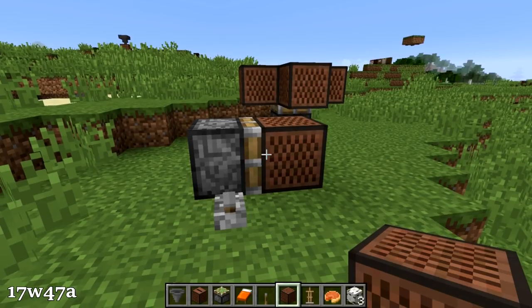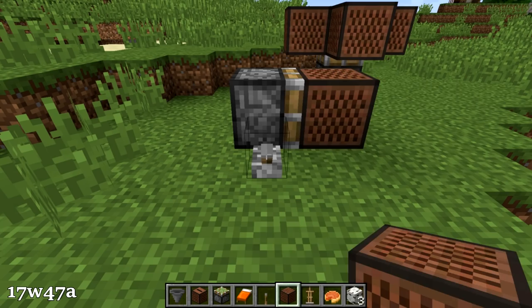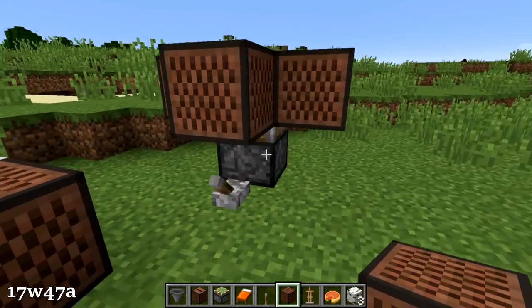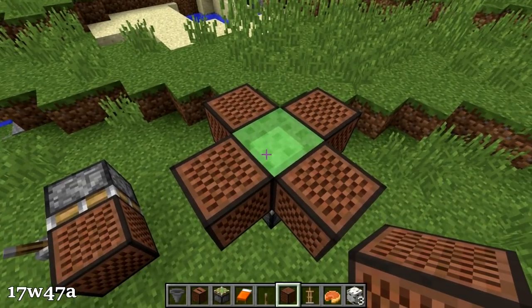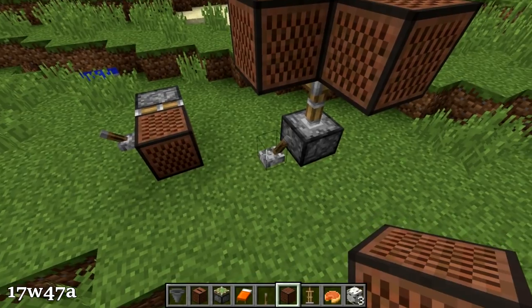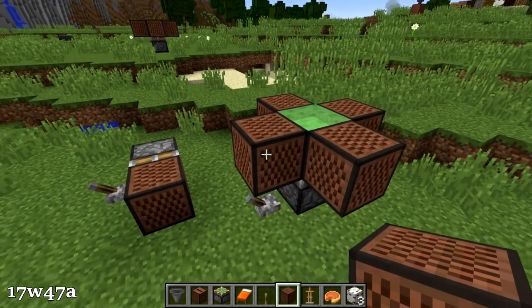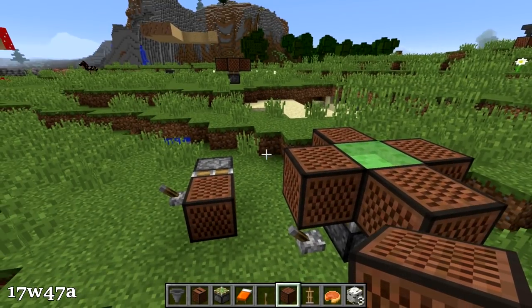Another change from yesterday's snapshot is that note blocks can be pushed and pulled by pistons, because they are no longer tile entities. This has some big implications if you're using note blocks in conjunction with slime blocks, because the slime blocks will now pull the note blocks up, whereas before they used to leave them behind and only the slime block would extend. So that is somewhat of a big change that you need to be aware of.